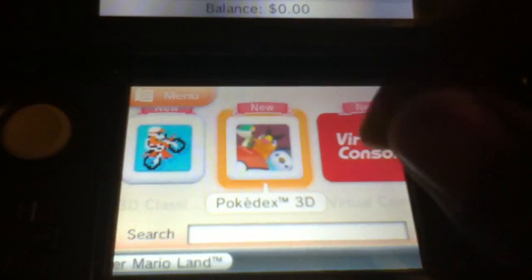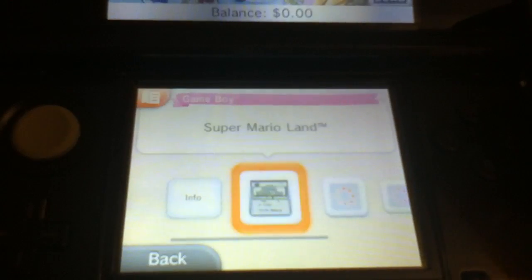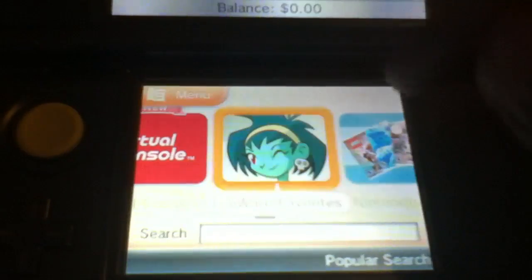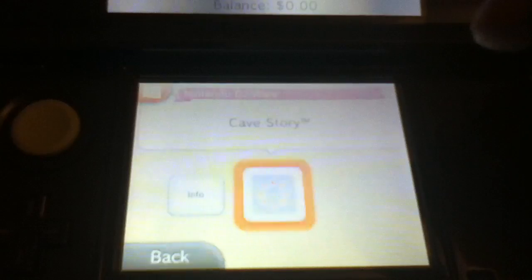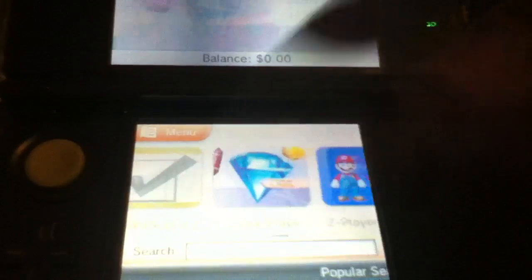We also have the Virtual Console with some old games like Super Mario Land, Alleyway, and Radar Mission — pretty cool stuff. Everything from the DSiWare is also here. Staff pick of the week, which I believe is Cave Story 2D. There's a 3D game coming out soon, but I don't think I'm gonna buy that.